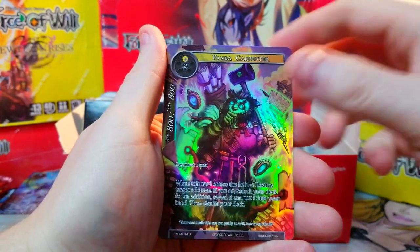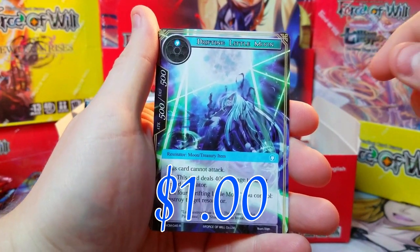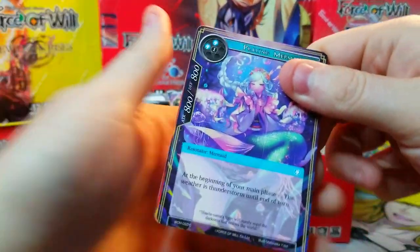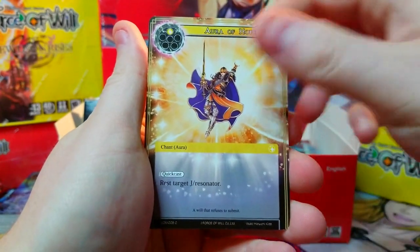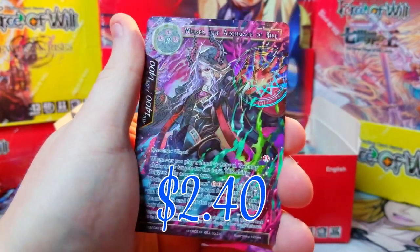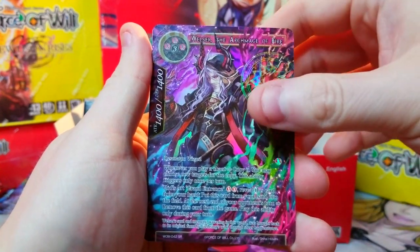We've got an Uncommon Panda, not a big deal, and a Drifting Little Moon as our rare, which we haven't seen yet. Next pack opening smooth — I like it. So I guess there are variants in this set that we can find, which will be pretty nice. Archmage of Fire as a full art super rare — very nice, I'll take that.